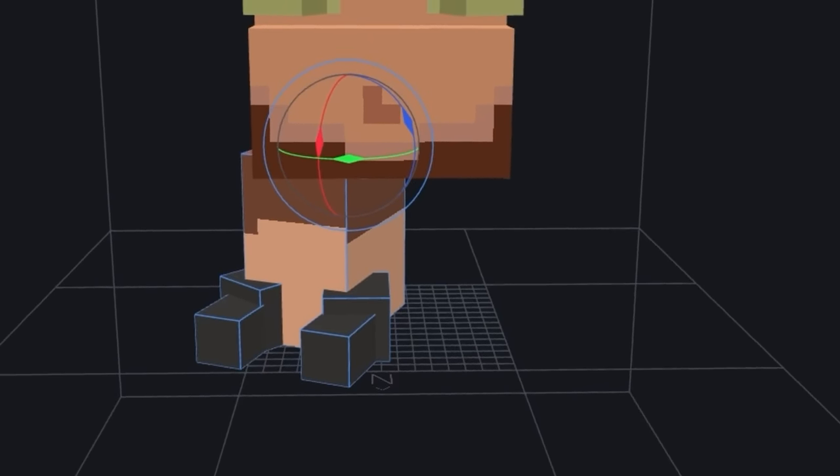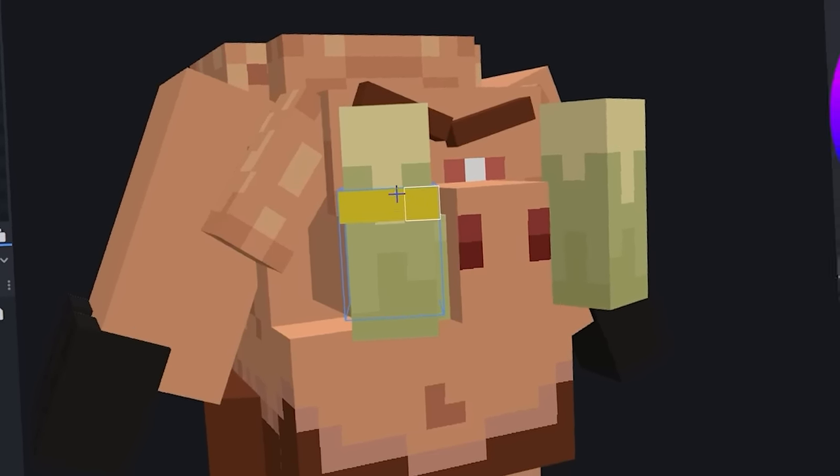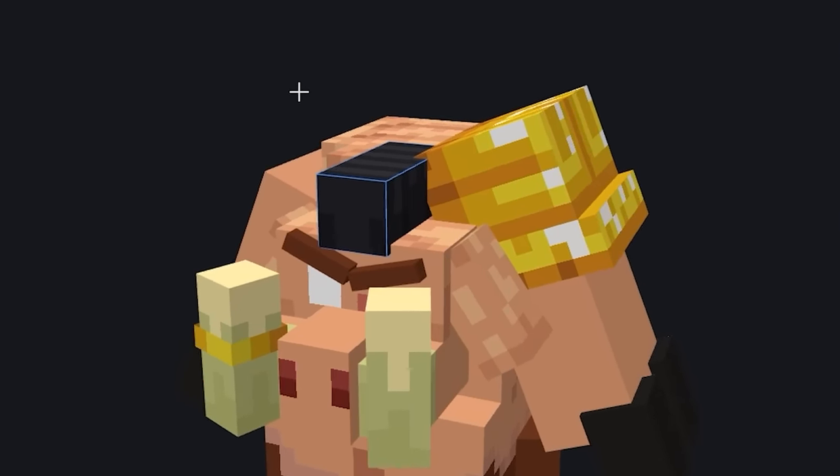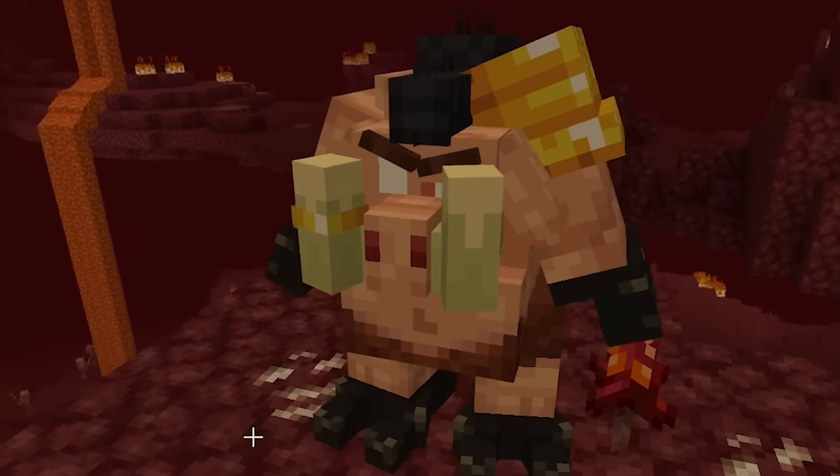This brute is going to need some muscles — I want these piglins to be fierce. So here are some feet claws. All piglins love gold, so let's give him some. Now for a fresh new hairstyle — the hog mohawk. With the final details all complete, our piglin brute is ready to go.